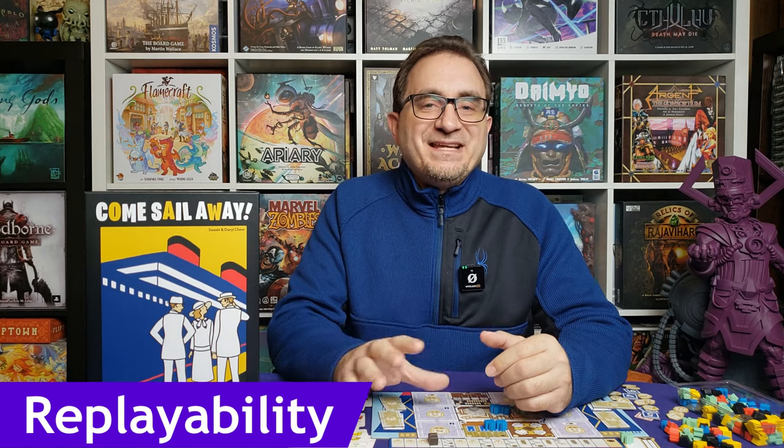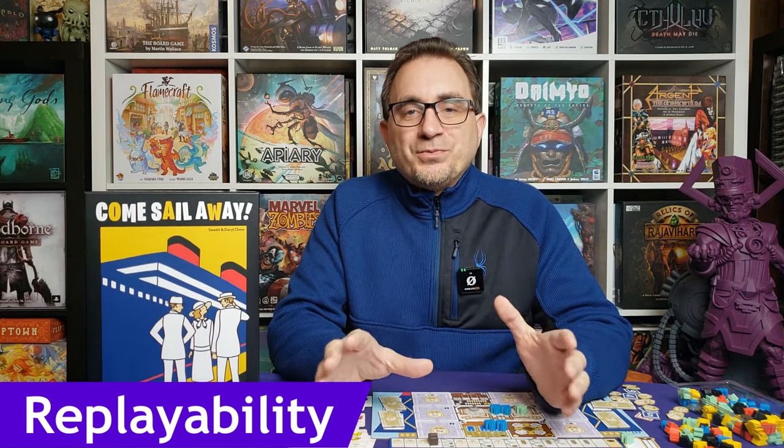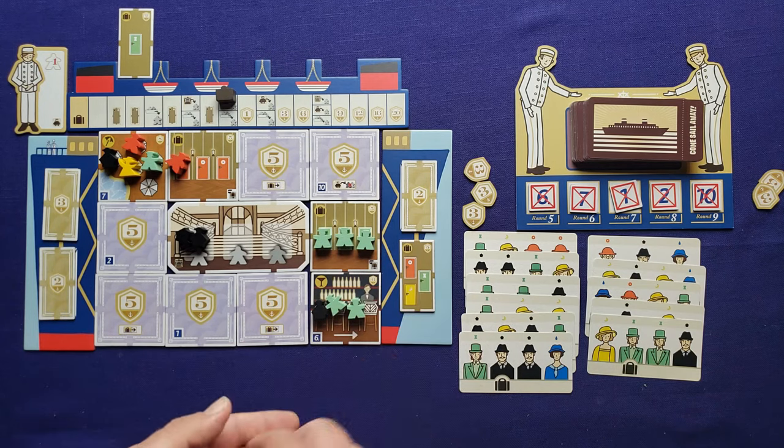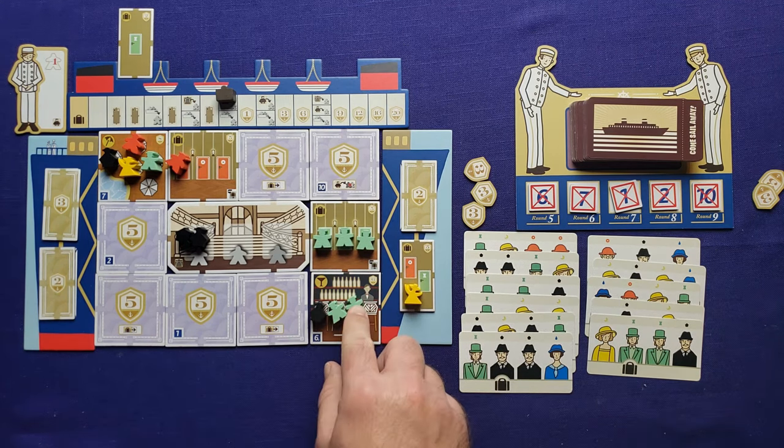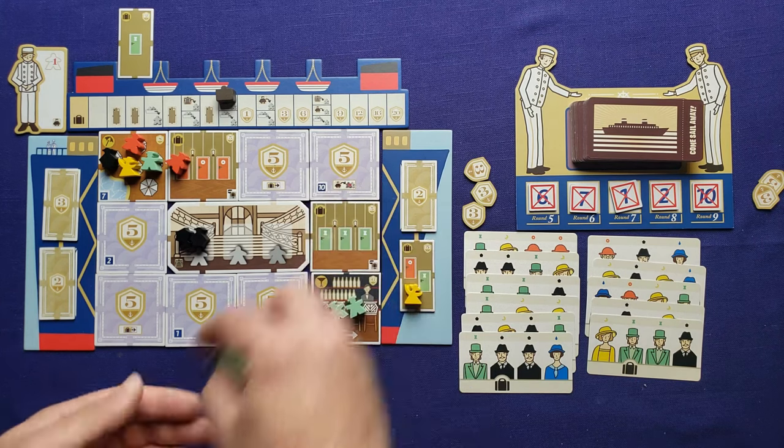As far as replayability goes, the different setups each game don't really change things that much because of the random card draw — the random card draw already makes things random, so random room placement doesn't add much variety. Some of the facilities are the same as others and they all function similarly, so it's just not enough to really change the game. That said, the game is very quick — only about 20 minutes to play — so it's easy to reset and play again. You can probably play three or four times in an hour, so there's a lot of playability there; it just depends on whether you like the gameplay itself.